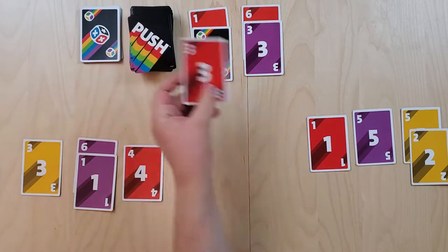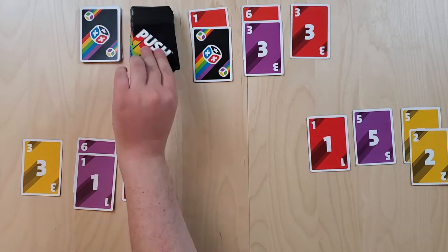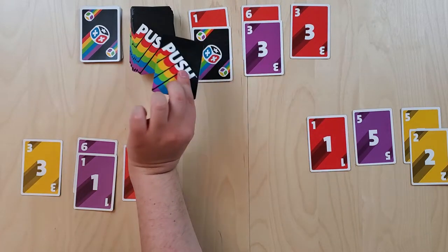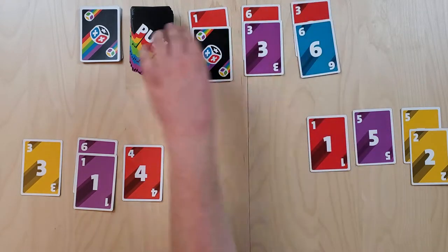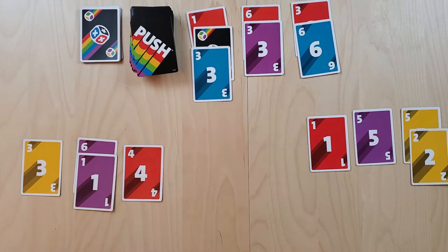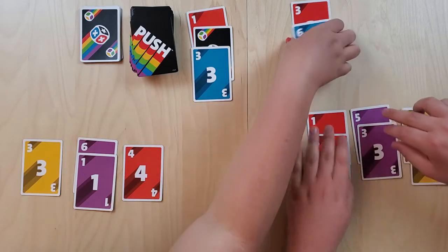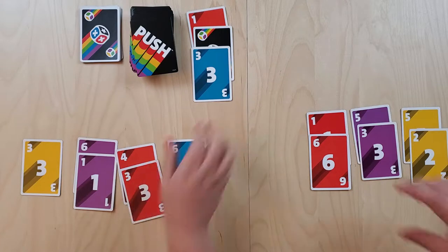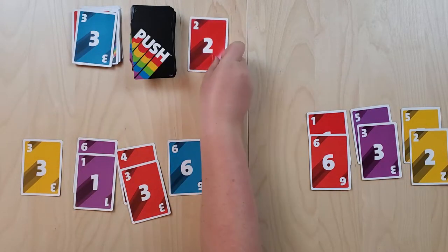Chris is now stuck needing to flip more to either bolster points or draw danger cards. He gets dangerously close to busting. He decides to stop and grab cards of the same color so they're less likely to be lost from the die. He grabs those and no die roll is needed — a bad turn overall, but safe.